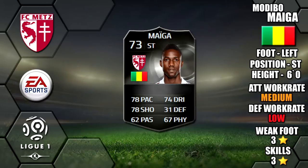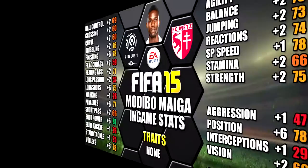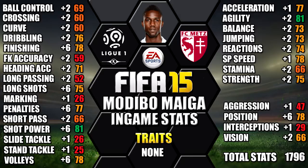Welcome to the player review of Informed Mayiga. He plays for FC Mets in Liga 1, he's left footed, has medium-low work rates and 3-star weak foot and 3-star skills. His standout in-game stats are 81 shot power, 81 agility, 78 sprint speed and 78 attack positioning. We've included all of his upgrades from his non-inform as well as a comparison — you can pause the video now if you want a closer look at all of his stats.